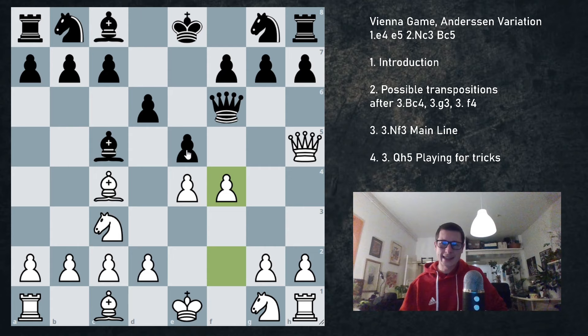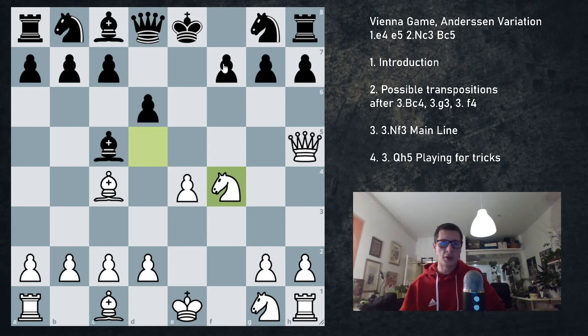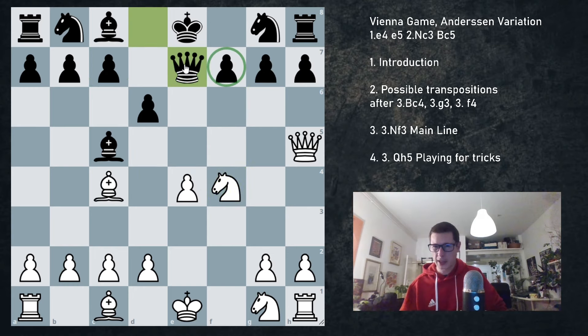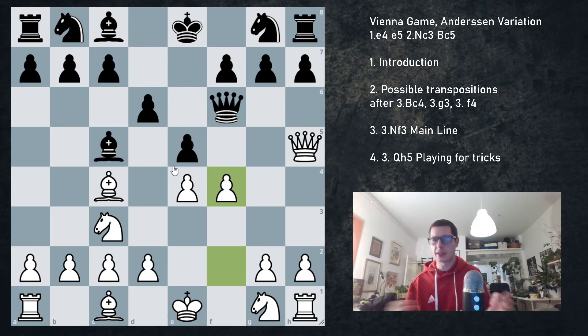So f4 — the queen cannot take. What if pawn takes? Pawn takes is bad but not immediately losing. If pawn takes f4, white is better after Nd5. The queen really has to go to d8. If the queen goes to e5, then we have Nc7. Queen d8 is the only move, and now we can just take on f4 — we took our pawn back. There's pressure here, the queen has to move again. So after f4, the pawn should not be taken either with the e-pawn or with the queen.